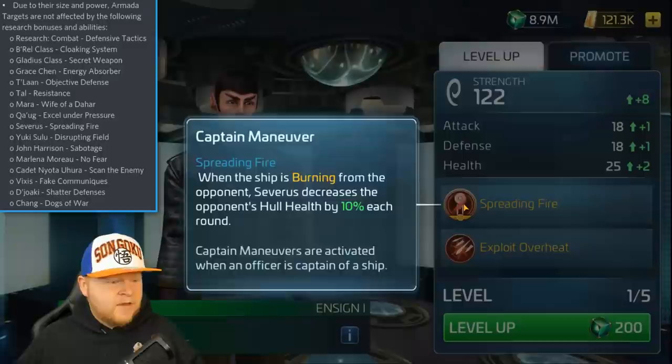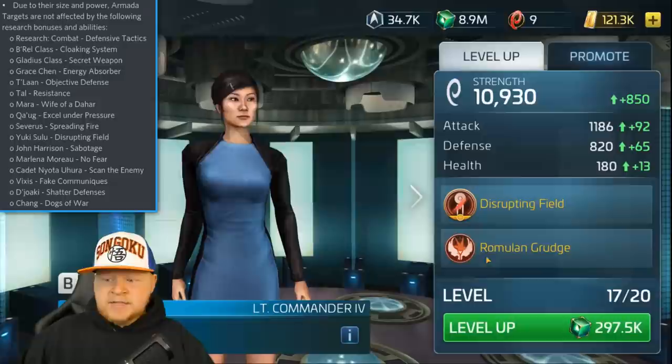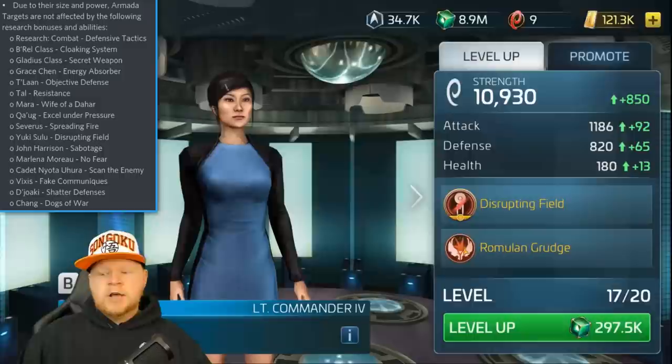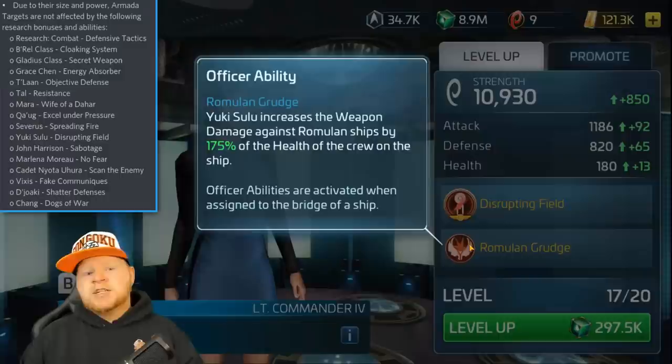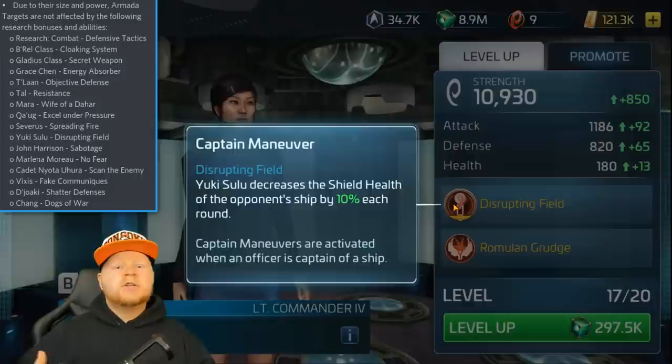Now one that does make sense is Yuki — and it's not the Romulan Grudge, which actually does work. It is the Disrupting Field, the shield strip ability. You can use Romulan Grudge against a Romulan armada and it will actually benefit you, but you cannot use the captain's ability Disrupting Field — that will not work against an armada. So if you crew out your ship with Yuki, it better be as a side piece because the main ability ain't working.